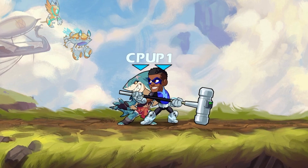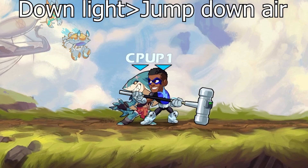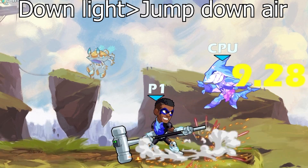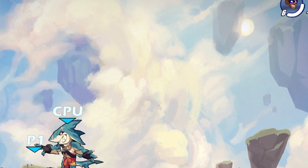Let's start with the obvious down light into jump down air. Usually, to pull this off successfully all the time, you would turn around down air. If you do it too far away, it will not confirm, or if you do it at a very high damage range.